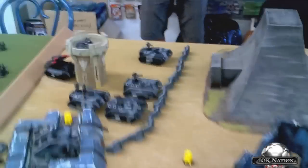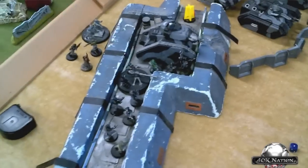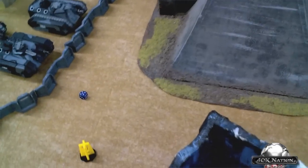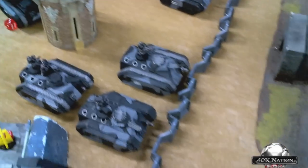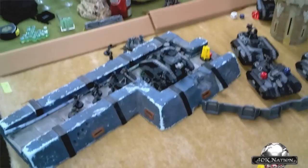Imperial Guard turn 1: they stayed put knowing most of my army was out of range and didn't want to get out of position early. The Manticore fired into a Venom but scattered off the table — he did get three shots. An autocannon fired into the warriors and killed one warrior who was standing out front and failed his cover save. My combat drugs rolled plus one weapon skill. On Dark Eldar turn 1, a witch Raider moved up and turbo-boosted into terrain, ready to advance next turn.